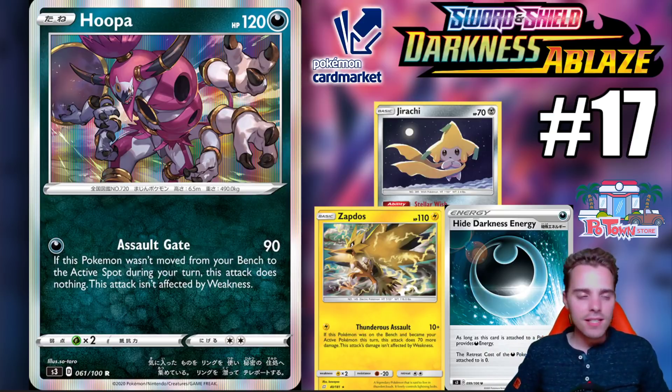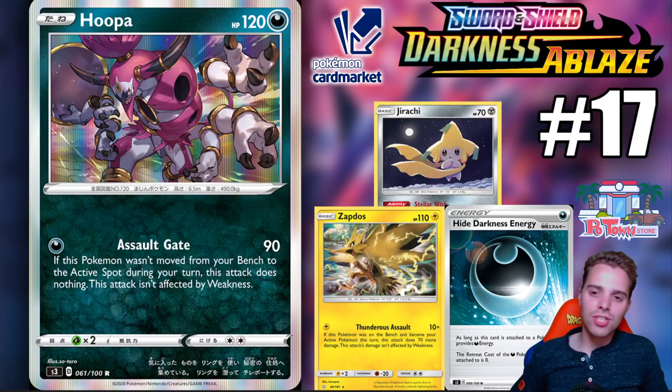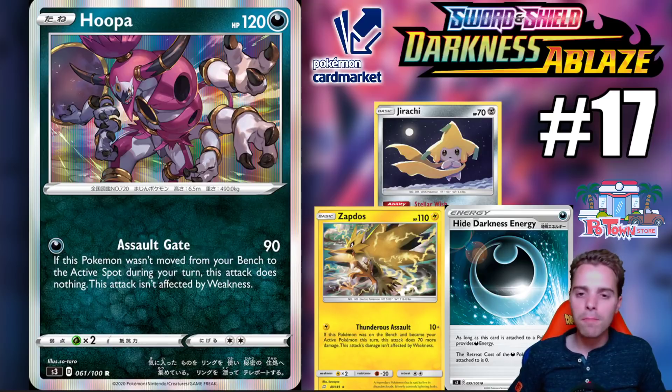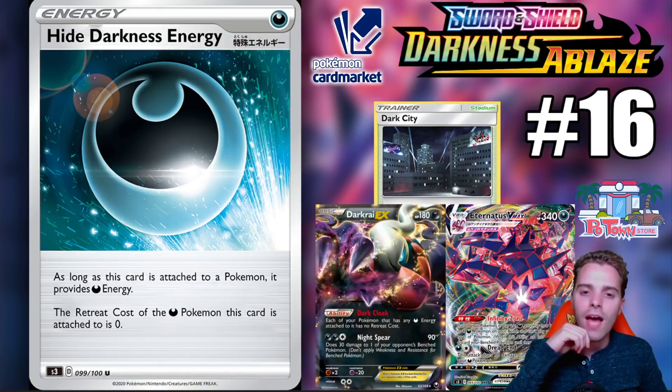Number 17 is Hoopa. It deals 90 damage but only if you come from the bench — otherwise you deal zero damage. So you come from the bench, slide to the active position, and smack 90 damage — higher damage than Zapdos. With some Galarian Zigzagoon you can get huge damage; two Scoop Up Nets plus Zigzagoon can already get you a one-hit KO on Baby Blacephalon. This will be a one-off inclusion in darkness decks — you can go after Jirachi's early game, put up some pressure, and set up big damage.